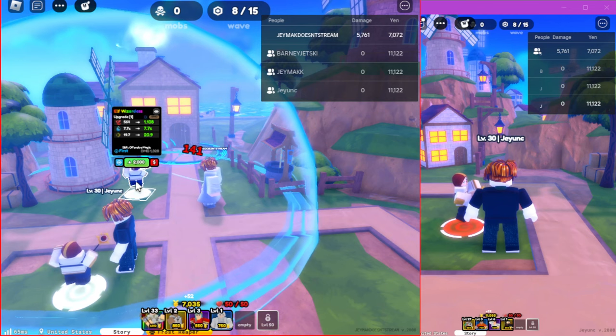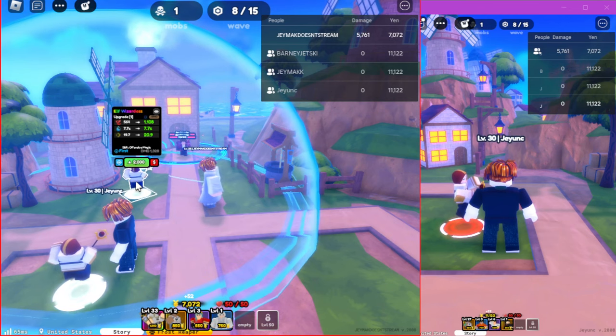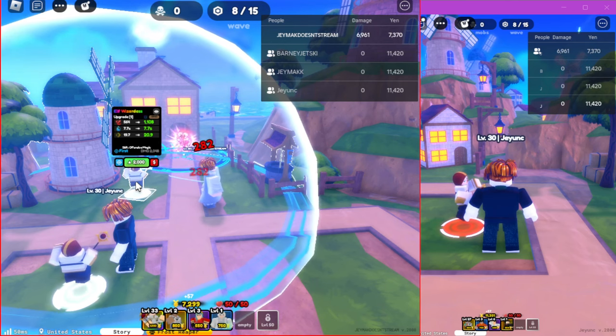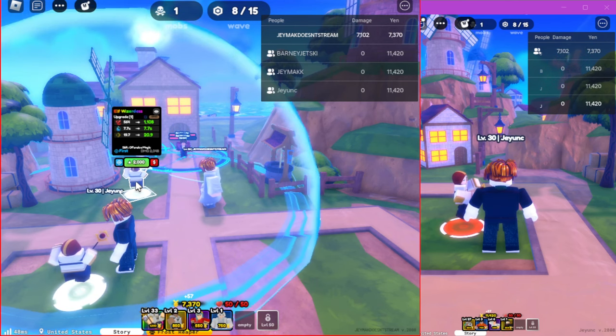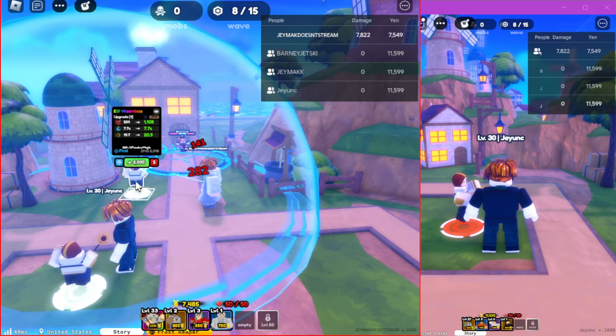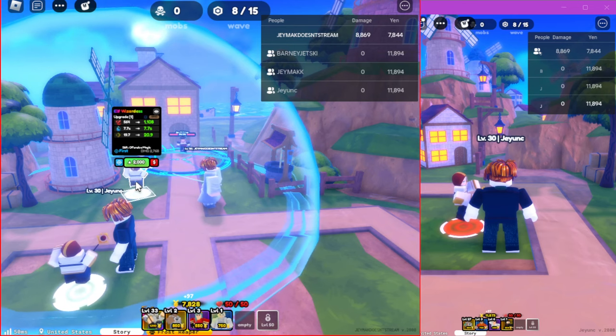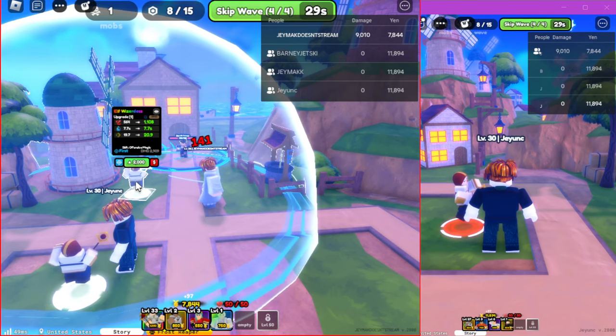What we did is we clicked retry on both screens, then we waited for money to accumulate, then we clicked on the elf. I'm sure you could do this with any mythic — it's literally world one — or maybe even a legendary, you know, try it out. All you need is one character to work.